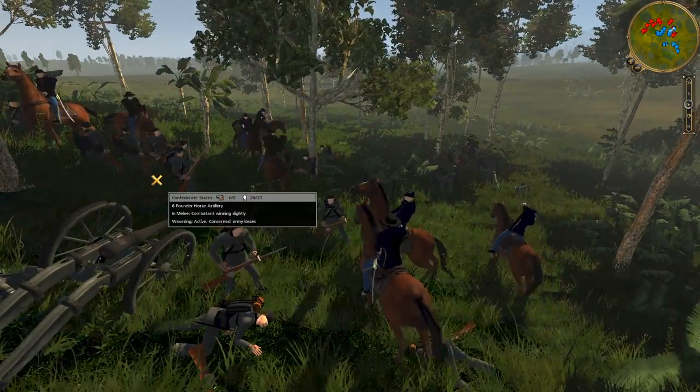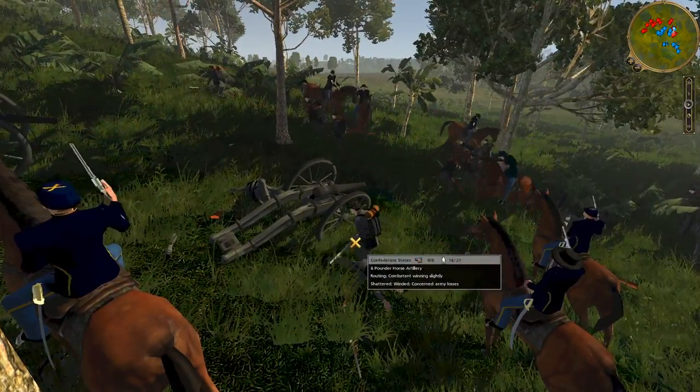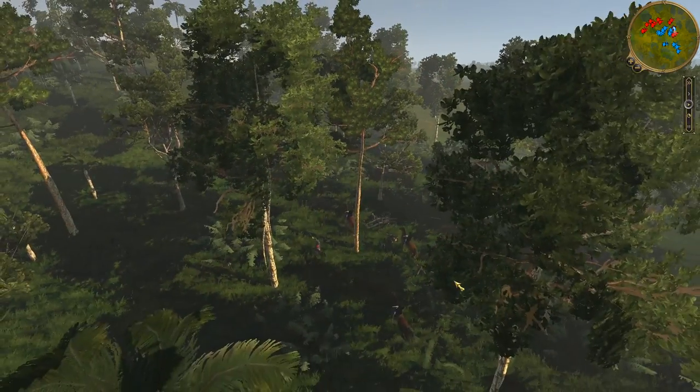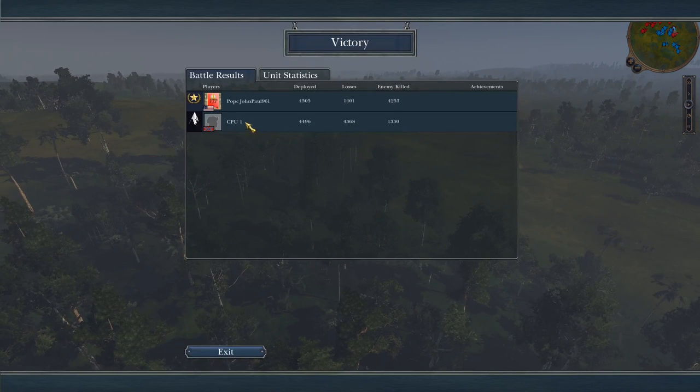There's only 11 of them against 20 guys with guns. They broke. And there you go — that's kind of it. I'm surprised they actually broke; there's only nine of them left and they could have scared off nine men on a horse. I think that is the end of the battle. I have victory — very decisive. I only took about 1,400 casualties, and about 71 men got killed by my own troops. I killed the entirety of their army.